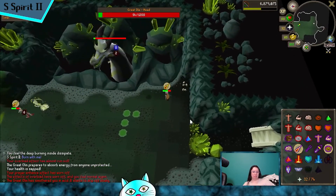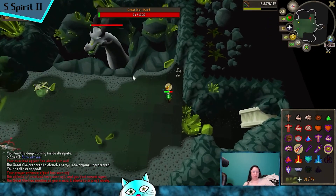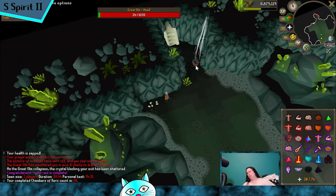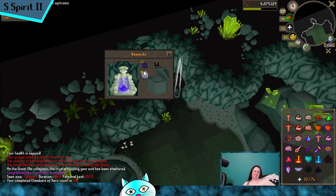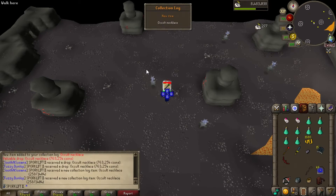When we started raiding, Nick had to boost for making the good overload, so we really wanted muttadile in our rotation. Now he has 90 Herblore, so we don't need to save overloads or even have them in the raid because we can just make our own. Nick finally got the first occult necklace in the group of two.